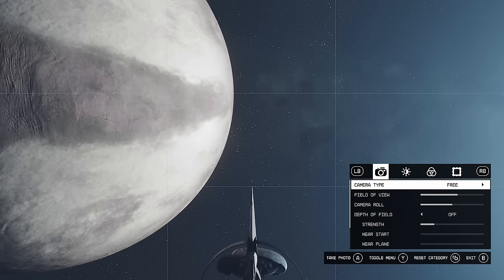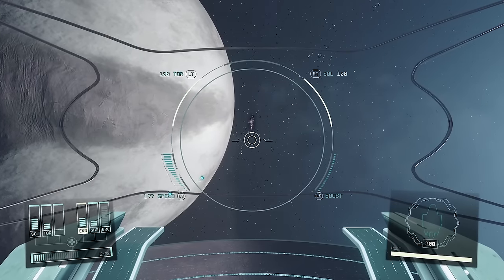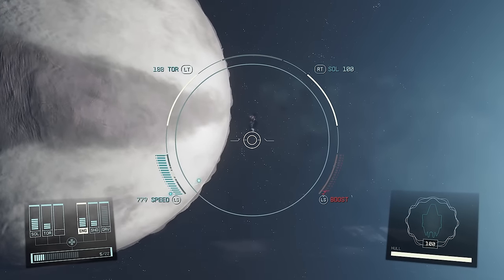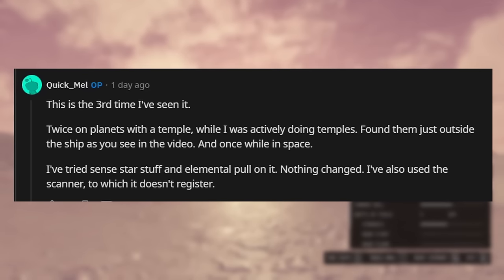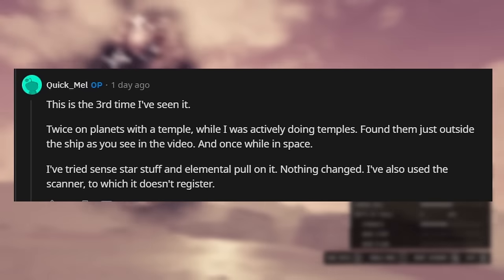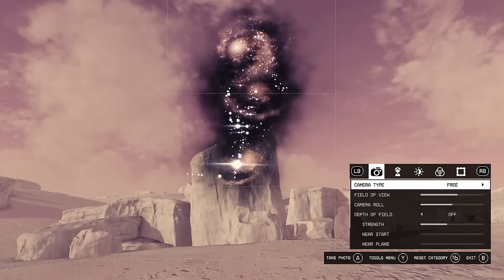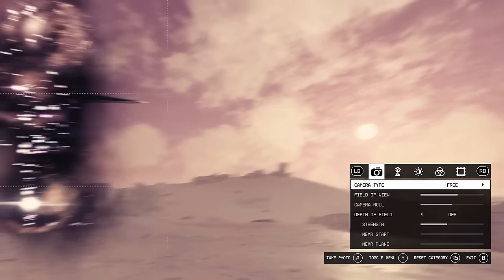Whether this is a bug or a feature, we don't know yet, but I think we will know very, very soon — and we will know if this starts happening to more people. So if you start seeing this in your game, definitely let me know in the comments. Where should you look? The original poster says this is the third time they've seen it: twice on planets with a temple while actively doing temples, and also just outside the ship as you see in the video, and another time in space. So it's not just on planets. The ship in question is a Starborn ship, which is the ship you get after completing the game, so you may have more chance of seeing this on New Game Plus.